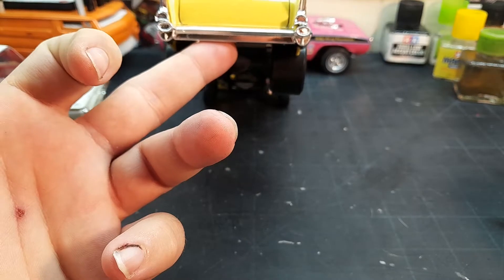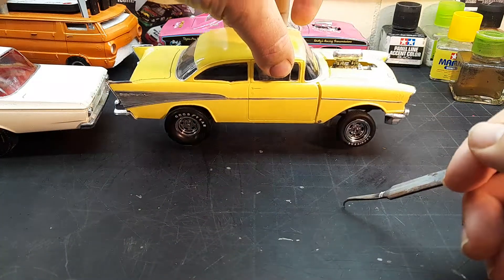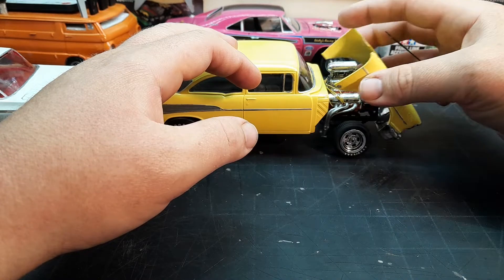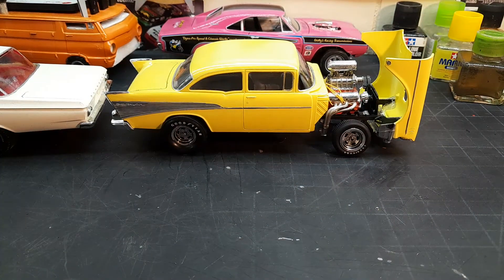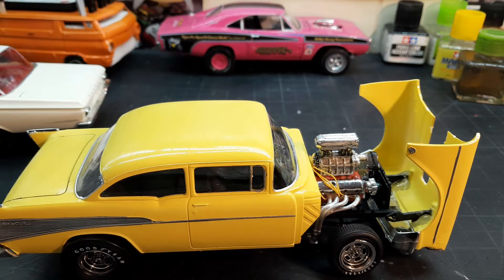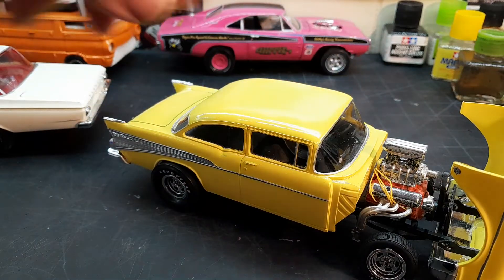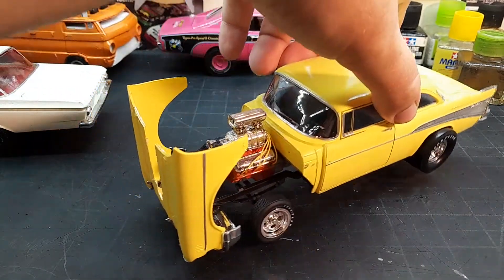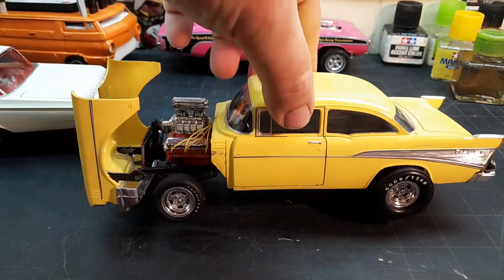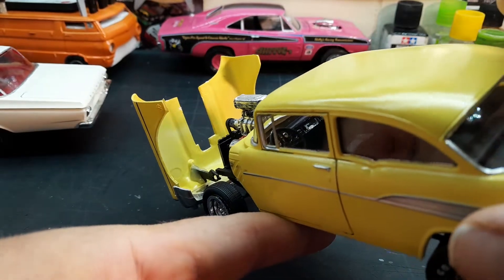I didn't do any detail work and that bumper's crooked. Got my fingerprint in there. I just point out all the flaws because maybe I'm trying to teach myself to learn from it. This one's got plug wires. I don't think that's the big block out of this kit, I don't really remember. I might do some detail work on this one — fix that back bumper, paint the taillights. I think I fogged the interior black, and I did the gauges a little bit.